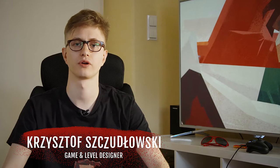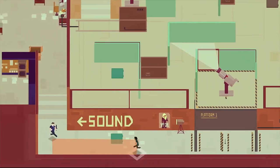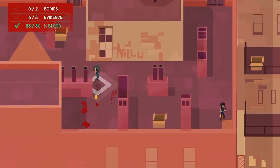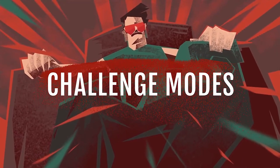In Serial Cleaner's story mode you will get to know the main character better — Bob Celiner. He is usually hired by a mob, but one day he will be called by a mysterious client who will drastically change his life. You will have a chance to see where the cleaner lives, what he does in his spare time, and how he interacts with his mother, for example.